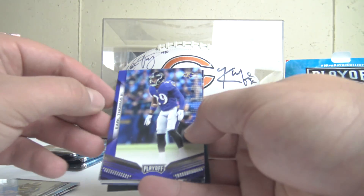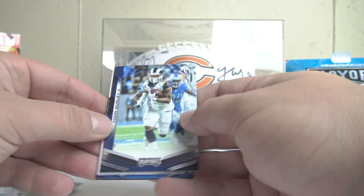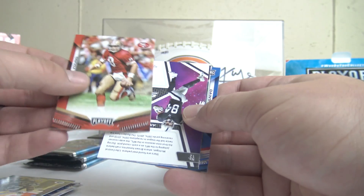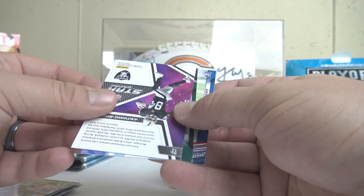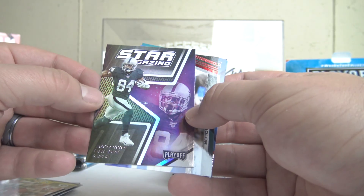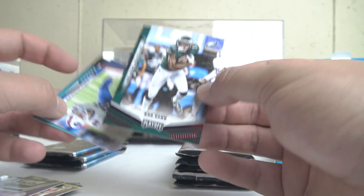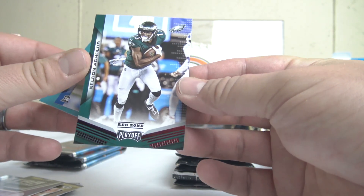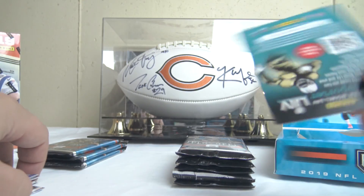We have Earl Thomas, Carlos Hyde, Todd Gurley, Aaron Jones, Steve Young — that's interesting, they put vet cards in here. We have Antonio Brown Stargazing — that's about all he's doing nowadays is stargazing. And then Nelson Aguilar Red Zone, with a little bit of red coloration on the foil, pretty cool. And a Dawson Knox and a Kid Reporter.